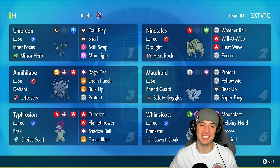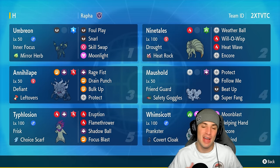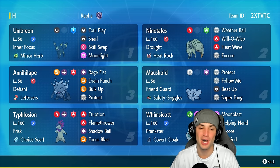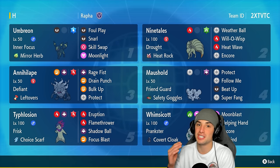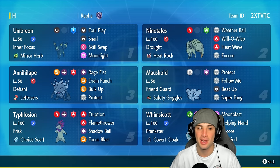What's going on YouTube, Jeans here, welcome back to the channel. In today's video we are hopping onto the ranked ladder for Regulation H using this Umbreon and Hisuian Typhlosion team. These Pokemon weren't really used or viable in previous formats, but now that Regulation H is here and legendary and paradox Pokemon are out of the format, Pokemon like this can shine.